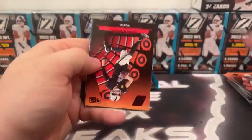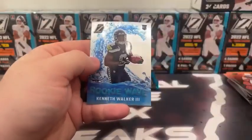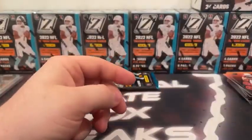J.J. Watt, Red Zone Derrick Carr, base rookie Garrett Wilson, and a Rookie Wave Kenneth Walker.